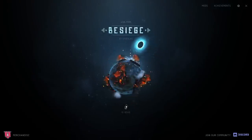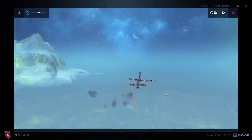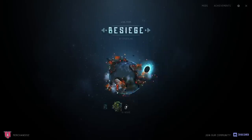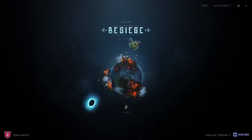Hey guys, today I'm back in Besiege, and I want to try making a plane powered by cannons. And when I say cannons, I don't just mean something like this. Instead, I want to make a functional engine with these cannons, and then make a plane powered by that engine. So let's get right into it.